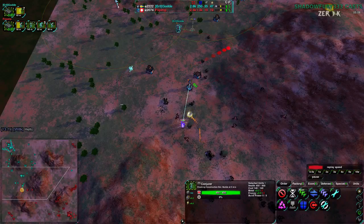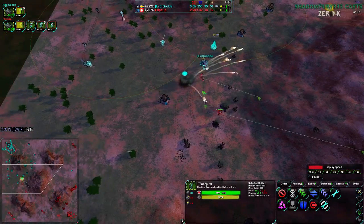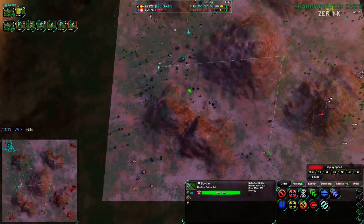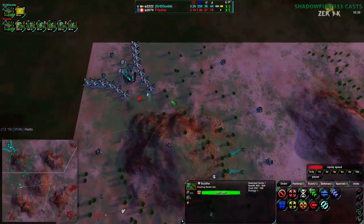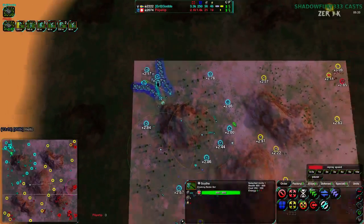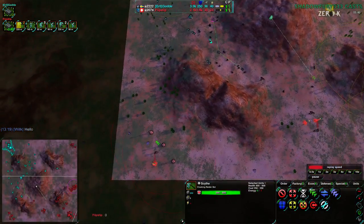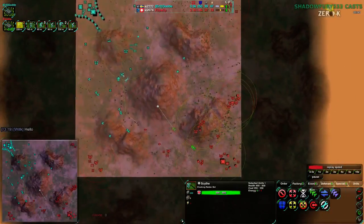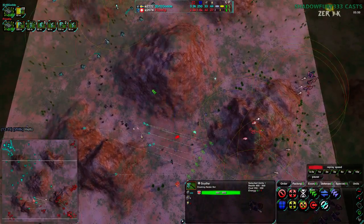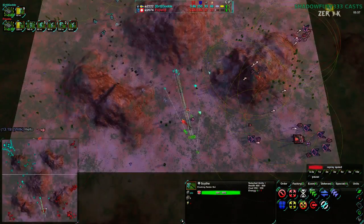Flipstep is actually pushing back pretty hard on Golda, getting rid of metal extractor after metal extractor. The commander is doing a decent job stopping it, but really the metal extractor should be the priority. This Scythe is going to be a major problem. Golda does still have an economic advantage in large part due to reclaim — there have been a lot of units lost and Golda is reclaiming as many as they can. They still have far more metal extractors; this crescent outside of the base is entirely theirs.